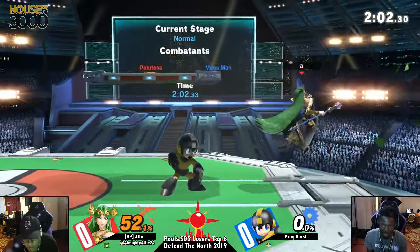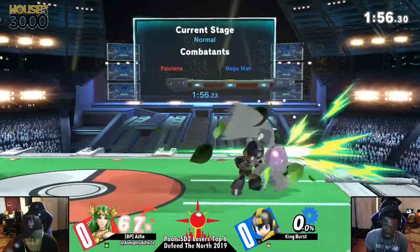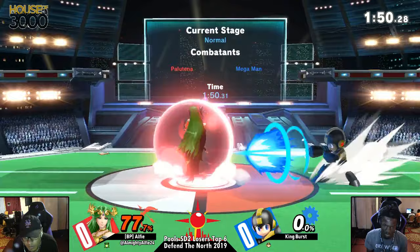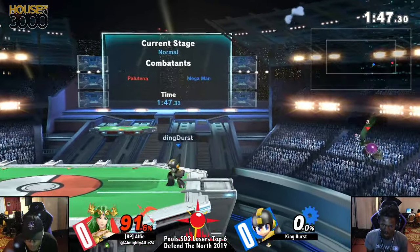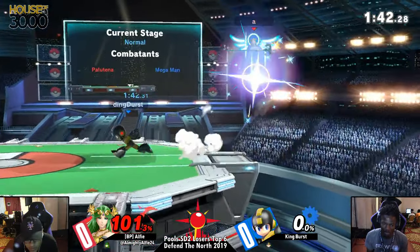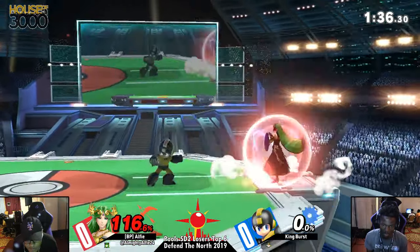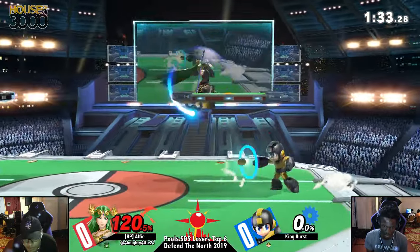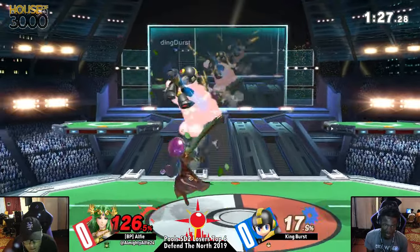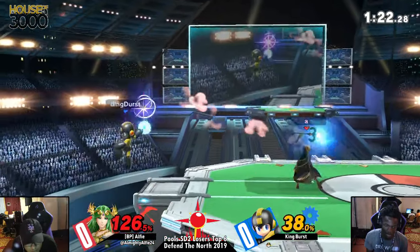We're back to a dead-even game here, currently at the two-minute mark. Burst is creating this insurmountable wall for Alfie, and slowly Alfie is just losing control of this match. A lot of this extra defensive play has to do with the fact that he's losing. That down-smash getting him with the teleport on center stage. I like these saw plays he keeps putting out to try to catch him — lingering through with the teleport is a very punishable window. Alfie trying to just drop in there, but not doing it. This is what I'm talking about — he needs to get these Nair strings.